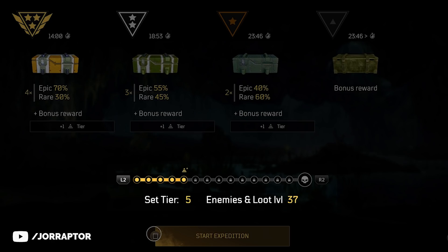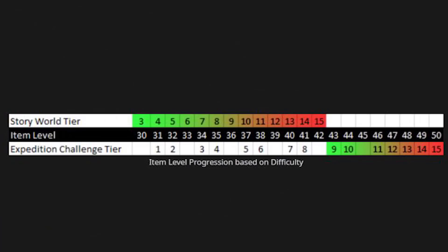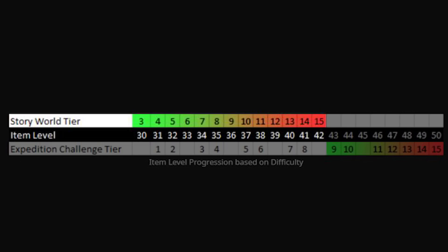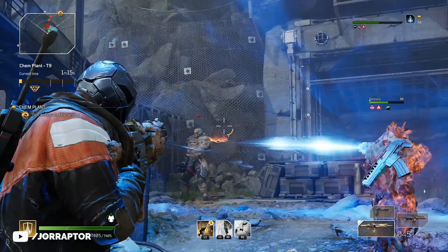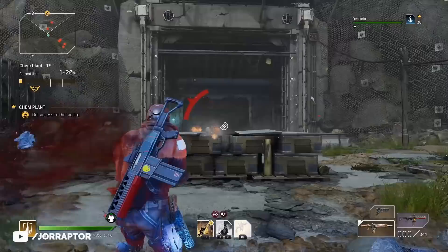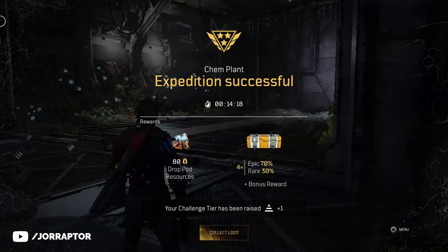The challenge tiers are basically a separate progression next to the world tiers. The world tier is still very important, and I will touch on that a little later. This image from Fubyte is a great illustration of how it works — the highest drops you can get on the world tiers is for level 42, while on the challenge tiers during the expeditions we can go all the way up to level 50 when playing on challenge tier 15. So in the end you want to focus on the expeditions for the best loot, although the main game farms for legendaries will really help you during those expeditions.